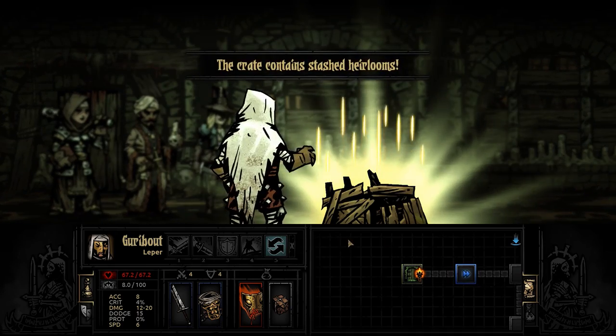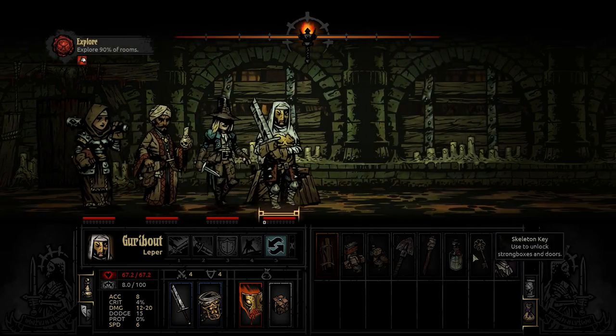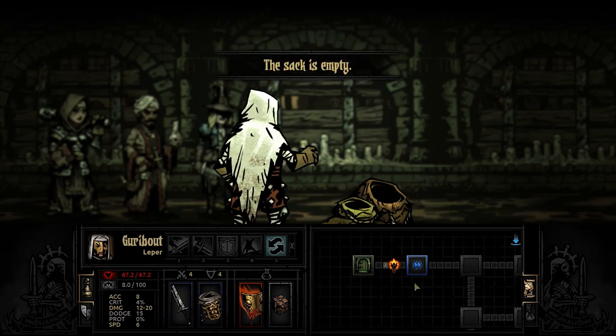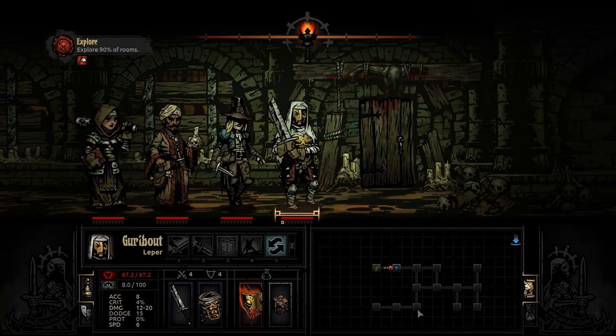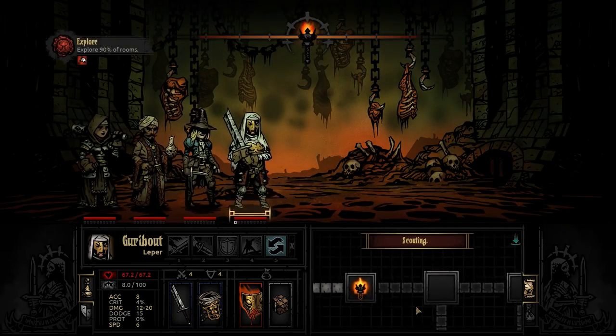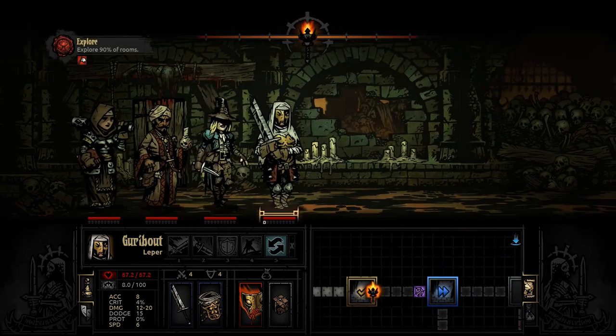Holy Water is usually more useful in the Warrens than in the Weald - to prosecute our war against the swine. Let's go. We got some loot already - good start. We got some busts; I don't exactly need them, but alright. Empty. Let's check the dungeon layout - doesn't look too bad. I'll have to check this room at least. We got some scouting information.